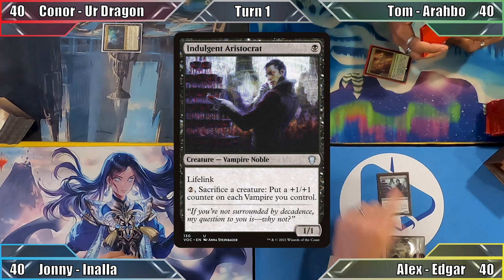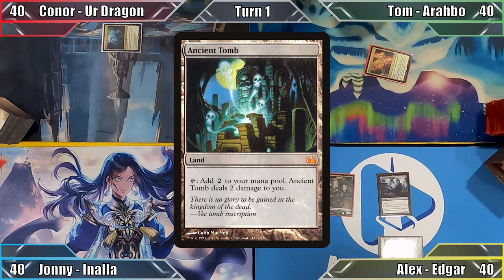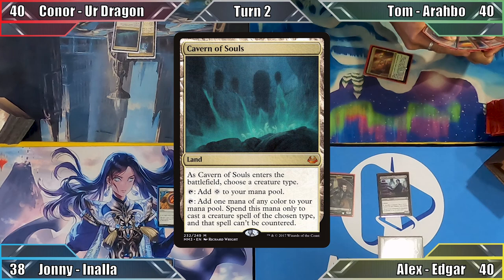Tom plays Path of Ancestry and passes. I play Swamp and cast Indulgent Aristocrat. Edgar Markov's Eminence ability triggers, creating me a 1/1 Vampire Token and I end my turn. Johnny plays Ancient Tomb, taking 2 damage to tap it and casts Izzet Signet. With some painful turns ahead of him, he passes to Connor.